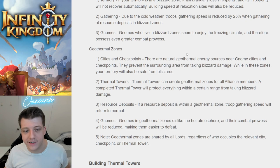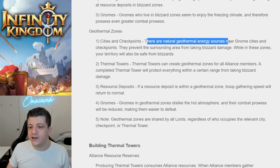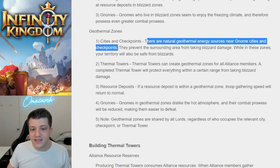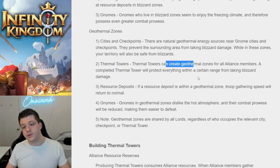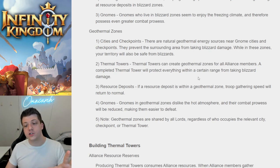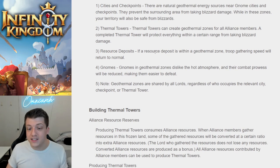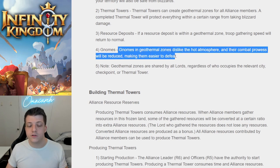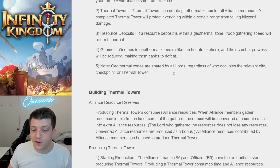The answer to surviving the blizzard is geothermal zones — natural geothermal energy sources near gnome cities and checkpoints that prevent the surrounding area from taking blizzard damage. While in these zones your territory will also be safe from blizzards. Thermal towers can create geothermal zones for all Alliance members — a completed thermal tower will protect everything within a certain range. If a resource deposit is within a geothermal zone, troop gathering speed is returned to normal and gnomes are easier to defeat.